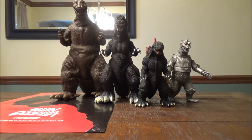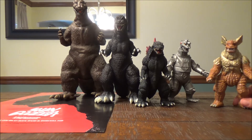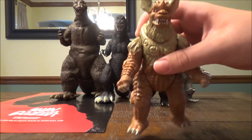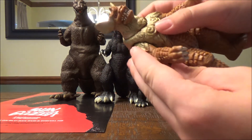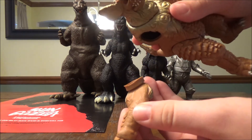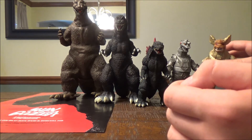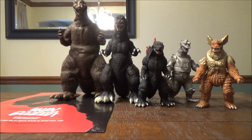Then we're going to go to my second cheapest figure, which is King Caesar. I got him for $15. I was checking it out in the hotel room, making sure everything was okay, and then it broke. So I was like, okay, that's okay — at least I didn't spend like $40 on him. That's cool.